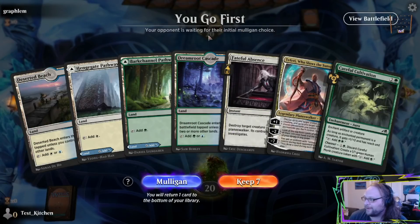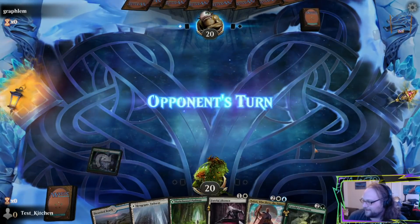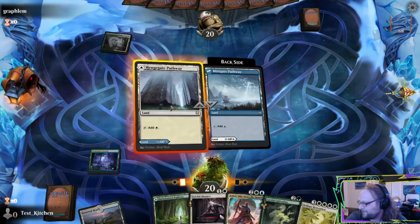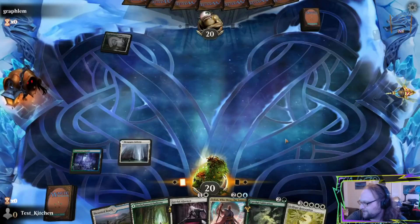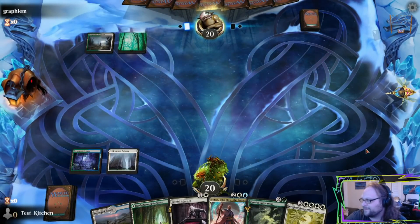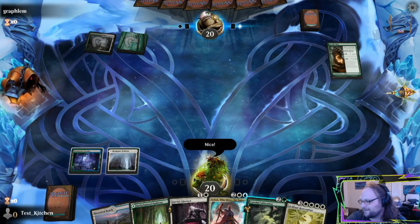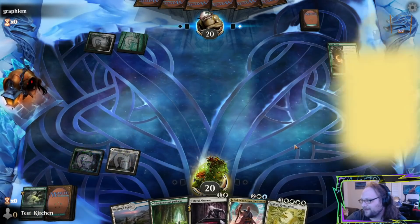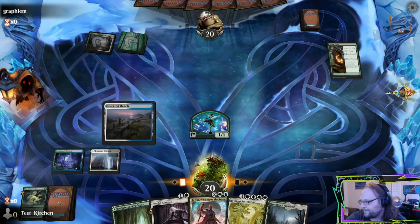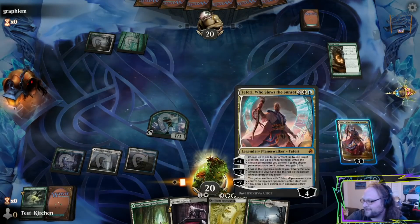Holy crap, we go first! And we have lands? Let's go. What are the chances? Let's play Cascade turn one. There's a Brilliant Restoration. Let's White Source turn two. Should be able to ramp here, or maybe we Fateful Absence. Uh-oh, Druid Class. Let's Cultivate carefully. And then let's Teferi — look at that, surprise turn three Teferi! Never see it coming.